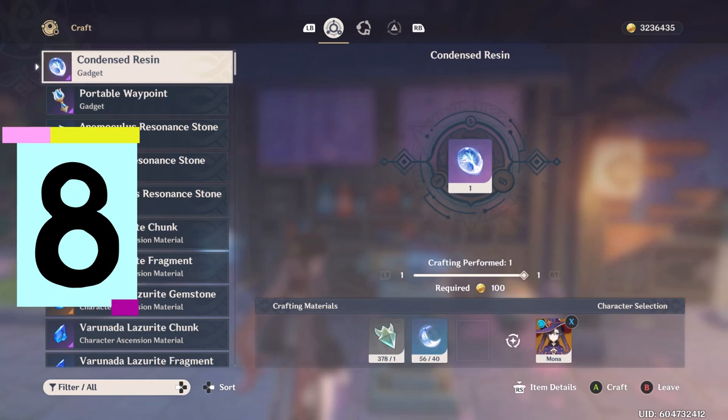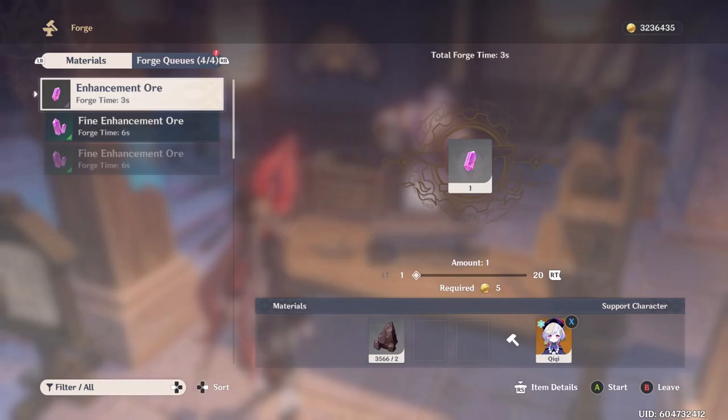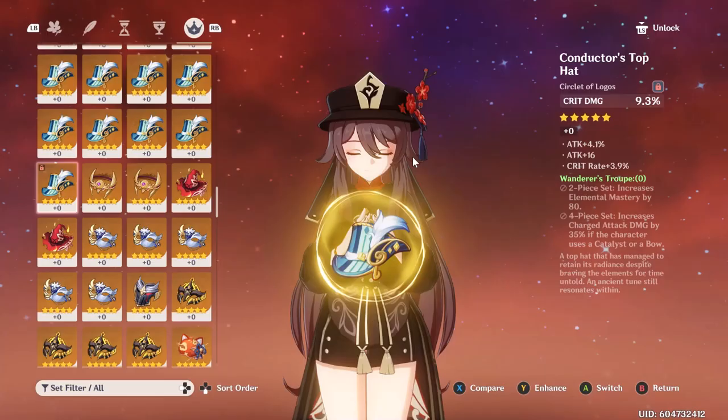This one is extremely obvious, but if you're lazy and don't feel like playing, make some condensed resin. miHoYo decided five is the max you can have, so the other thing you can do is make the forbidden enhancement ore. If your resin is overflowing and you don't feel like playing, you might as well put it somewhere, because you need so many of these. I've done it before — it felt weird as hell, but it works.